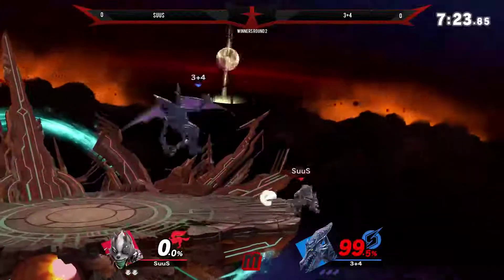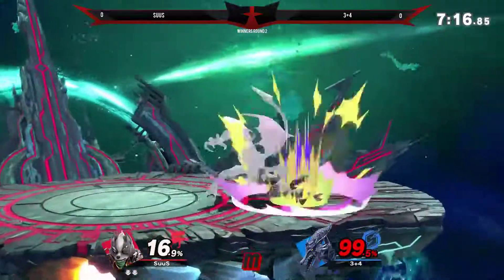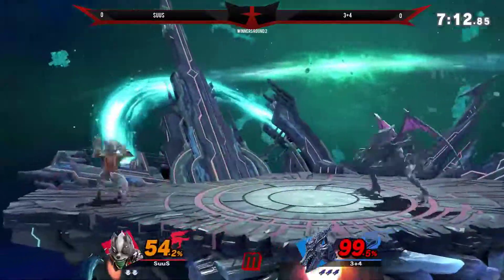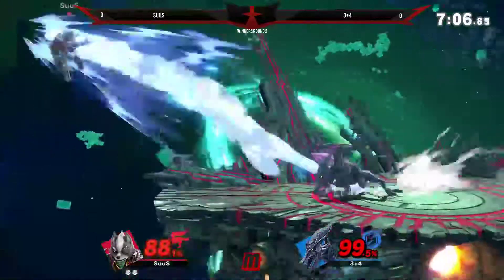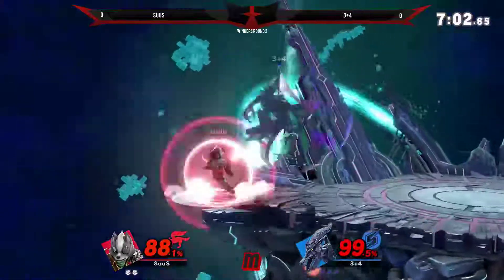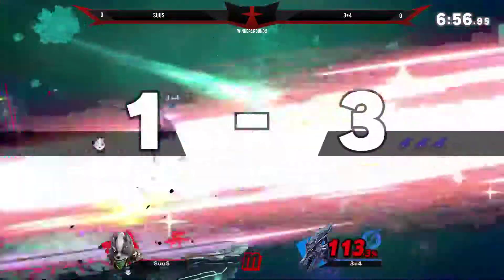Once again, this is Winners Round 2, so it is best 2 out of 3. We see Wolf trying to stall with that reflector. What is he going to do? He's going to do a bit of an up air. Lovely combo — that down air to forward air combo by Ridley is so satisfying. That's such a very fitting forward air for Ridley. Lovely dash attack — that dash attack is quite monumental. Lovely read by 3 plus 4.